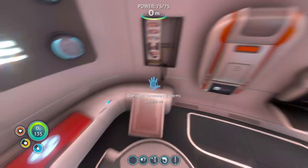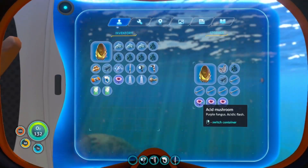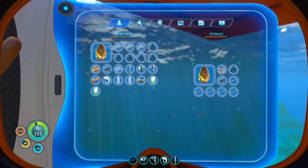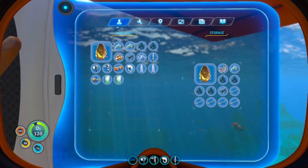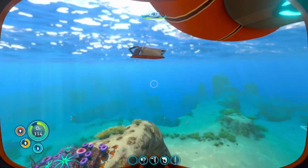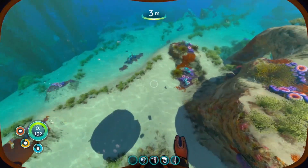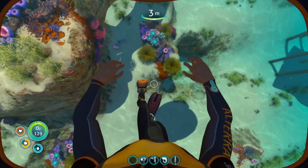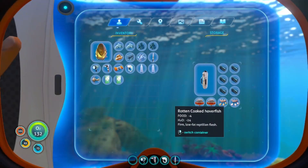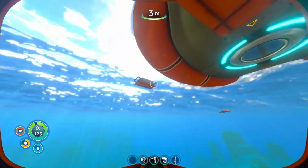I'm gonna throw some stuff in storage and then we're just going to go exploring. I'm actually gonna take all these acid mushrooms - thanks for the comments below the videos, because now I know I can just throw the mushrooms out and store some of the other stuff we need. Get rid of the pipes because I don't think I can do anything with those at the moment. I don't know if this stuff floats and you can pick it back up later - it probably just disappears. I did drop a lot of stuff earlier and it looks like it's gone. We can throw rotten fish out too.